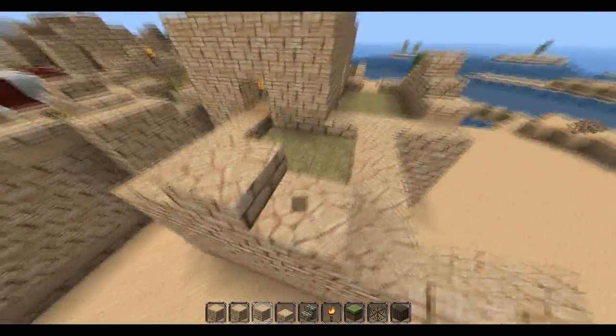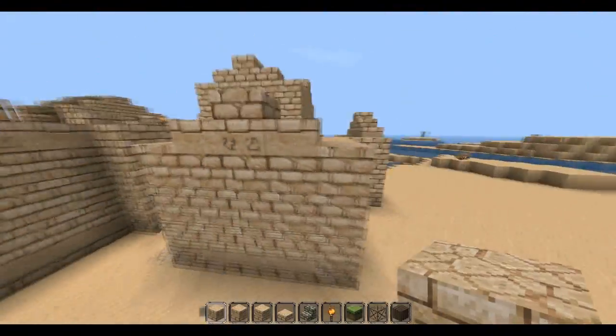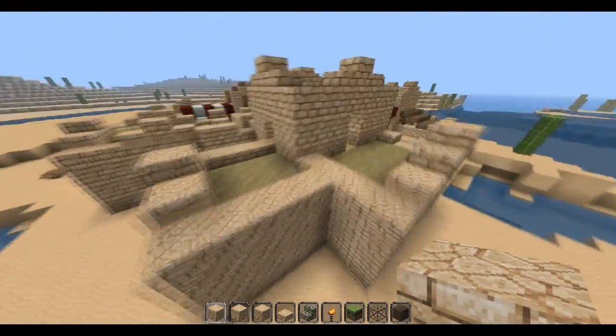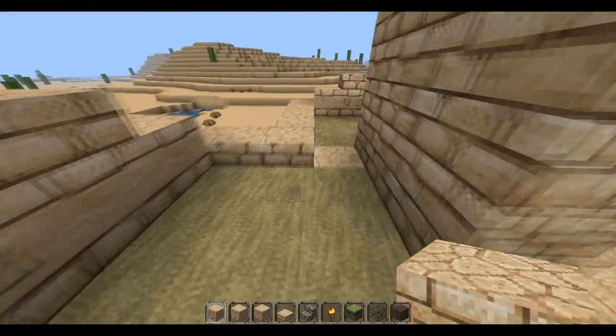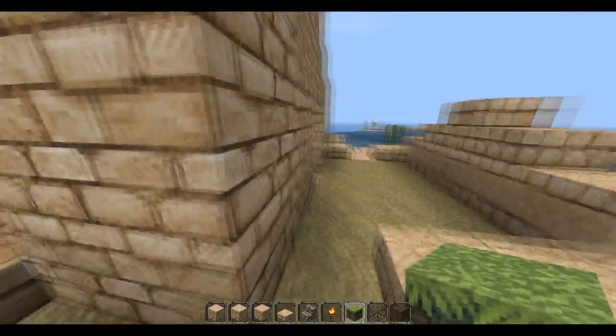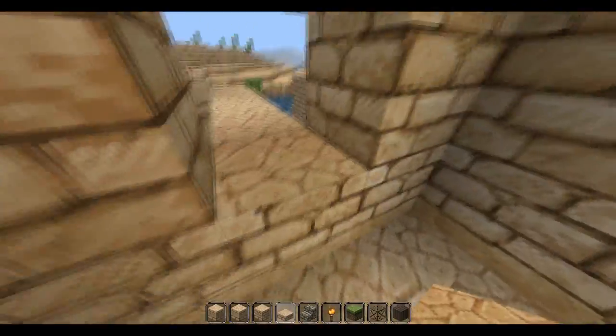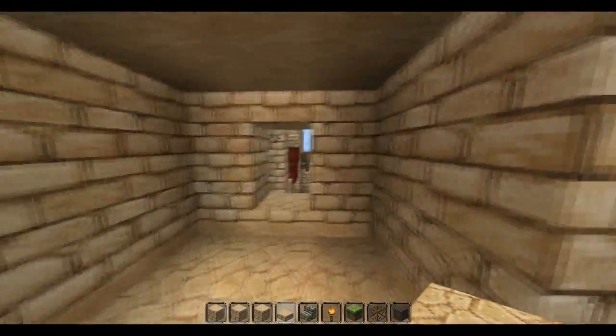Cover that up, and that means that these should be... there we go. That's working out quite nicely. I've got to keep that grass all the way around. That window's useless, we'll just get rid of it. Keep that one there.